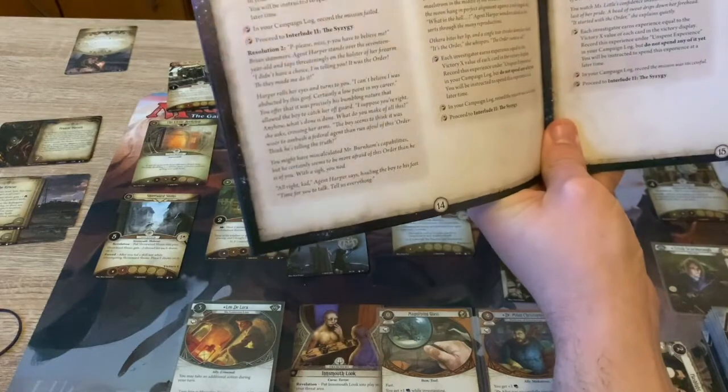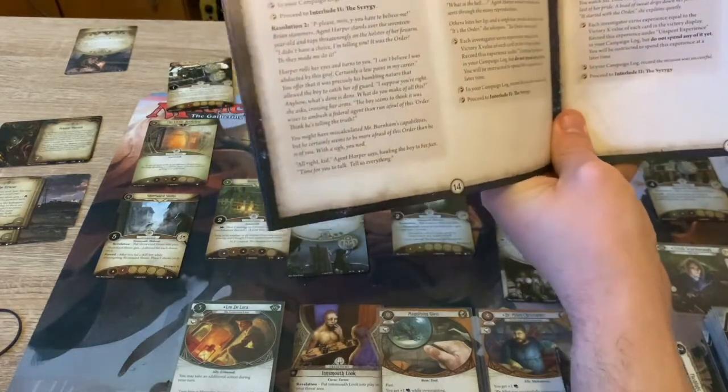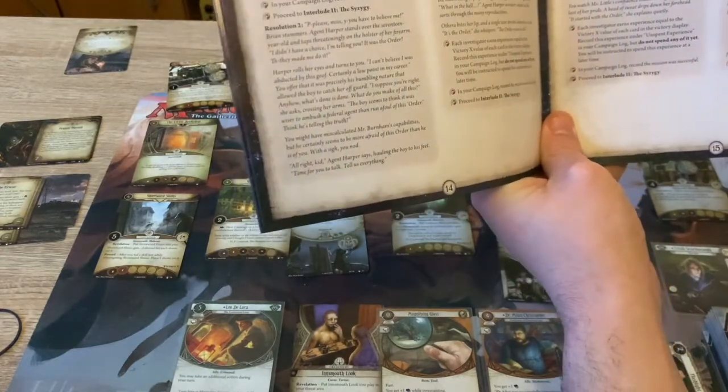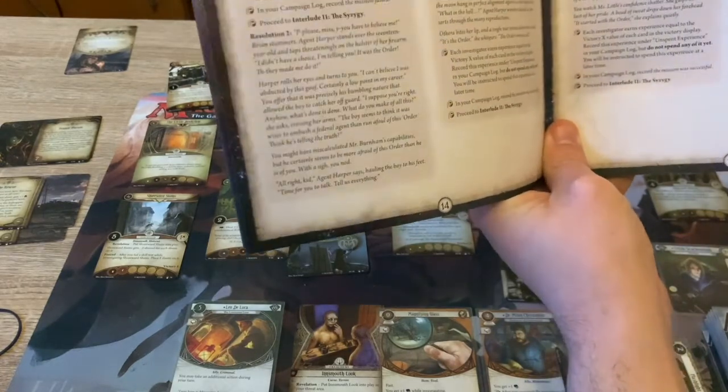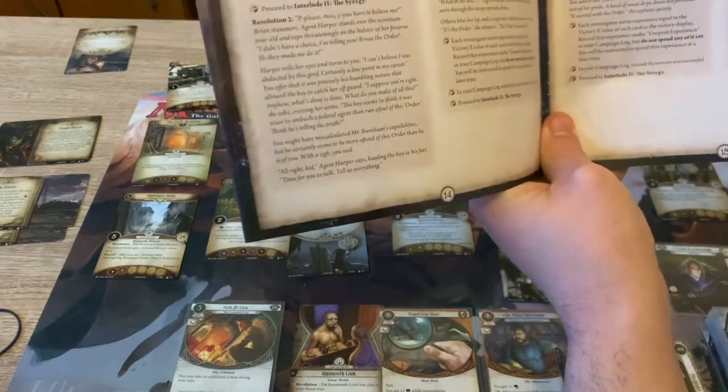'It started with the Order,' she explains quietly. Each investigator gains experience equal to the victory - reacts to the value of each card on the victory display. Record this experience under unspent experience in the campaign log.